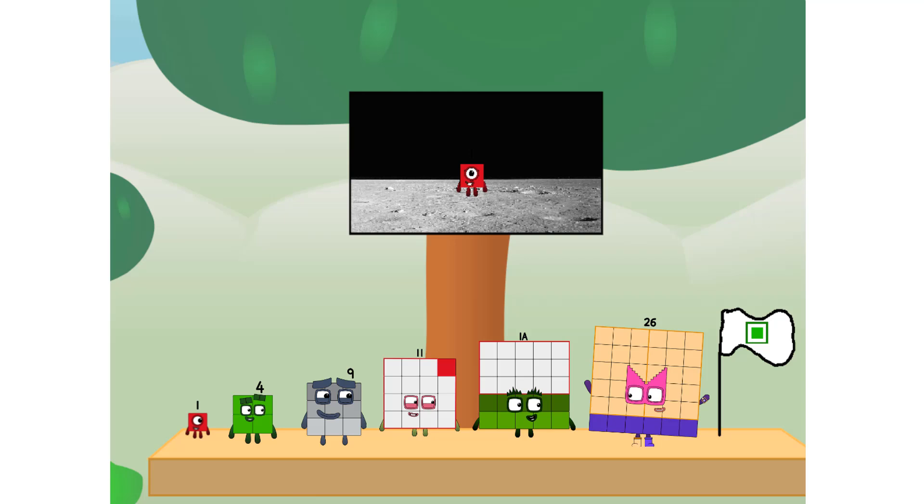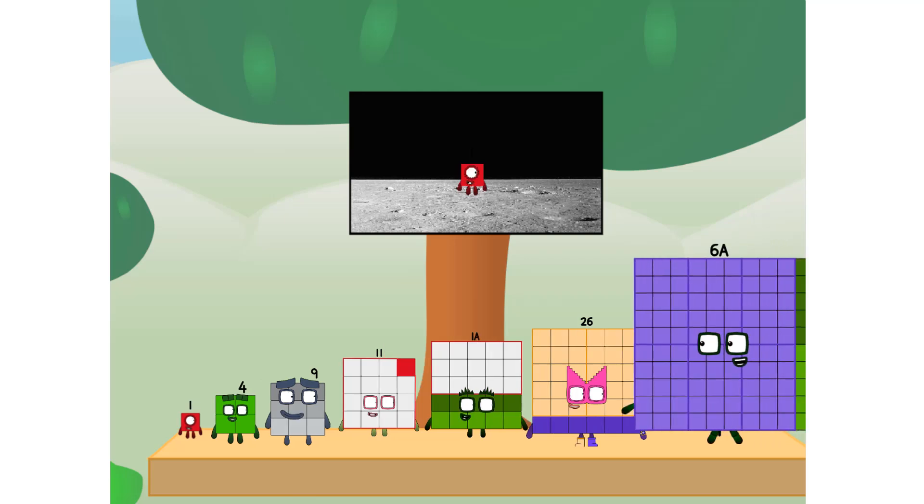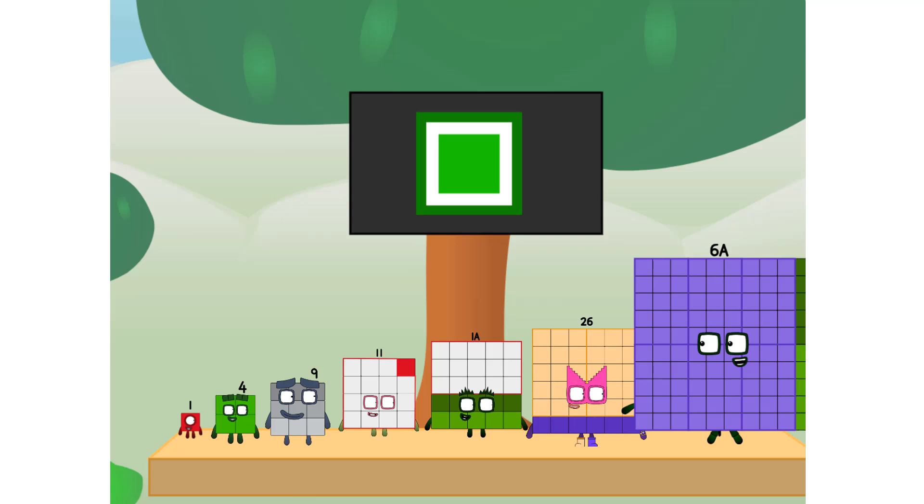We did it! The only thing left now is to plant the square club flag. Houston, we have a problem — I forgot the flag. Don't worry, little one. I'll take care of this. Six to that. And I promise — no rockets.